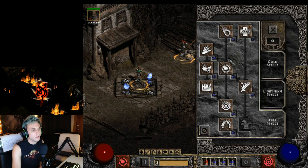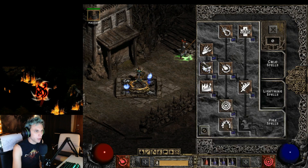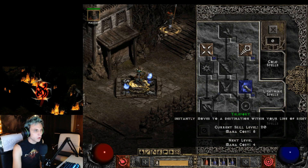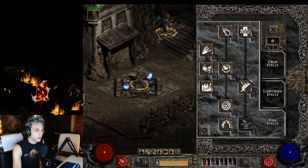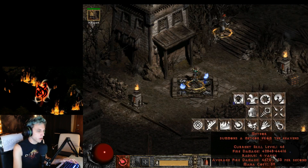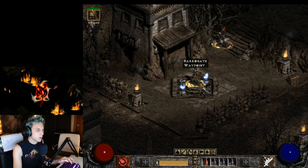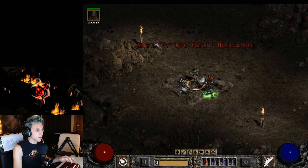For skills: 20 in Firebolt, 20 Fireball, 20 Meteor, 20 Fire Mastery, and 20 into Inferno for extra damage synergy on Meteor. One point in Teleport, one point in Static Field, none into cold spells. Any extra points go into Enchant so I can buff my mercenary with it.